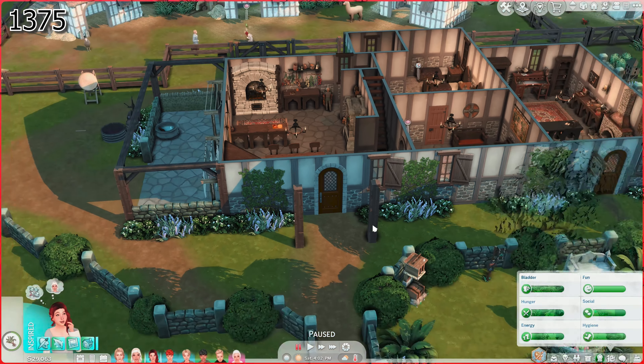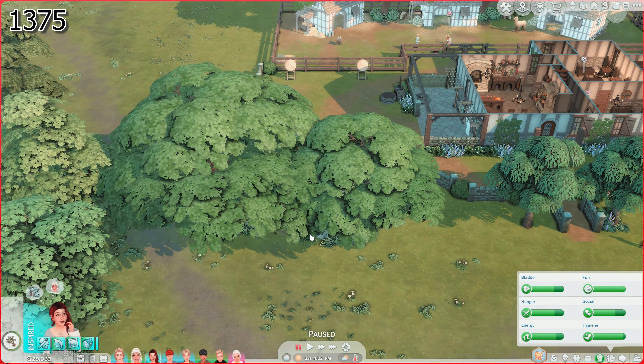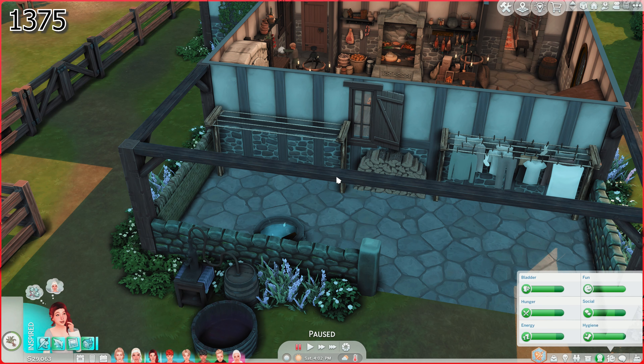Everything looks so lived in — it looks cozy. There's a lot of trees. You can't even see the pond now — it's right here with the ducks. I also went ahead and put up a second clothesline because our family got huge.